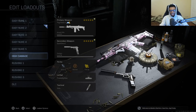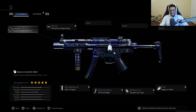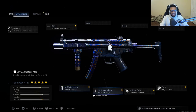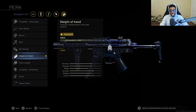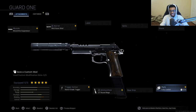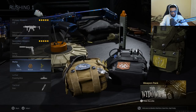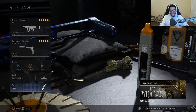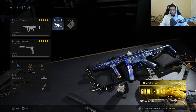Now we're transitioning to some rushing class setups that are fantastic if you don't want to run specialists. We're looking at the MP5 — a seven attachment MP5 class setup. We have the Monolithic Integral Suppressor as a combined muzzle and barrel, the Merc Foregrip, the 45 round magazine, the Stippled Grip Tape, Sleight of Hand, and Fully Loaded via the Renetti pistol secondary which shares ammo with the MP5, so we stay locked and loaded when running and gunning. Same perks: Quick Fix, Restock, Tracker, Proximity Mine, and Stim Shot.